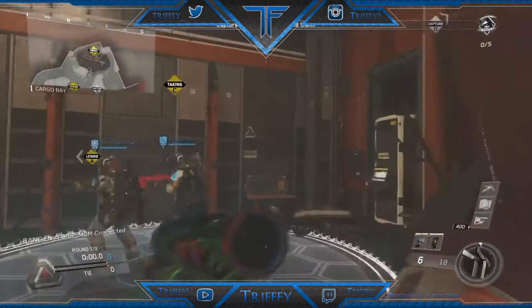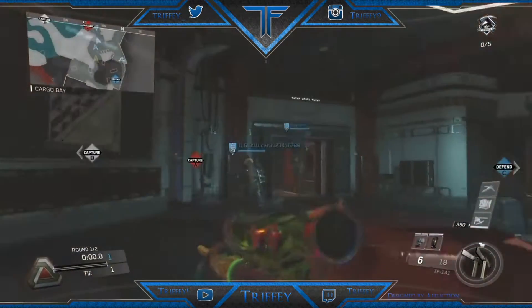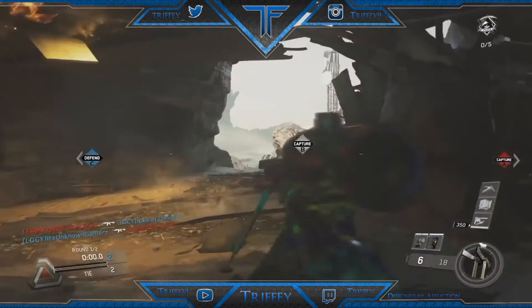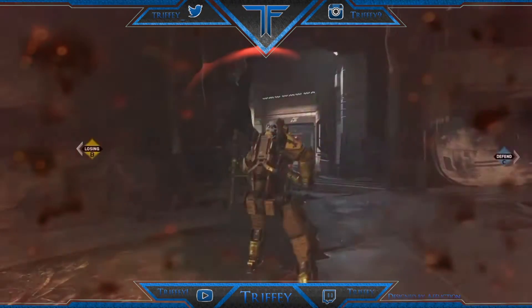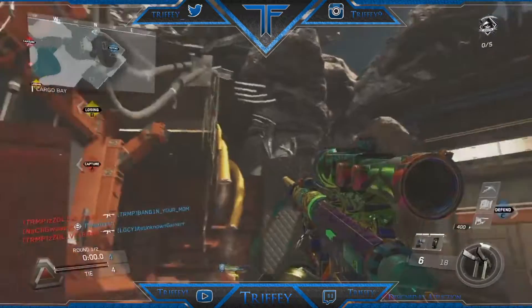What is up guys, welcome to another video. Today we're going to be using the Intervention — just a quick little gameplay showing off the gun. This was the first gun I unlocked with my token. It's actually really good; I kind of like it. It's usually a one-hit kill, but I'm not a very big sniper, so I'm probably not going to get many kills — I'm kind of just showing off the gun and letting you see it.